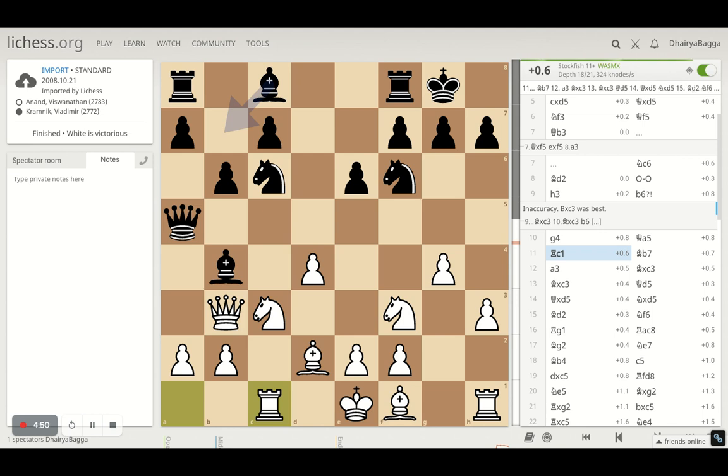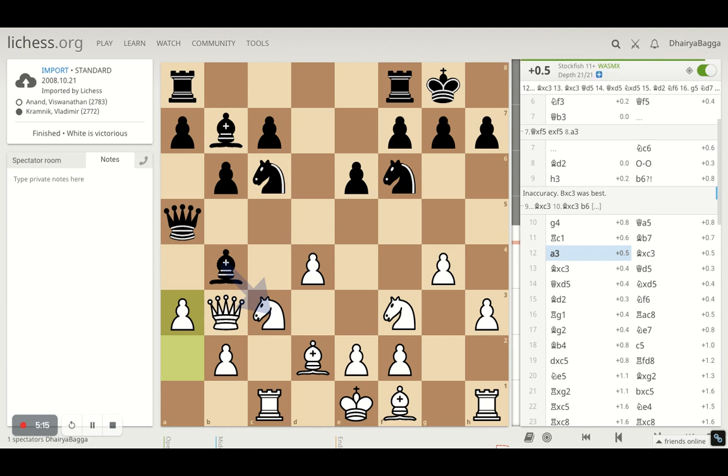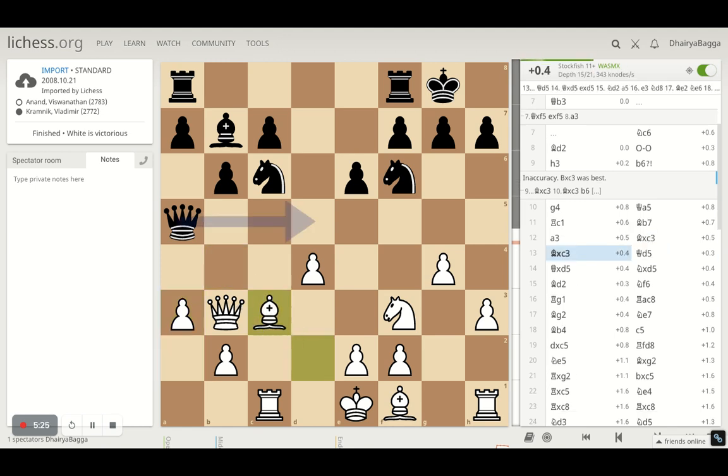Rook to C1 by Anand makes sure the Knight is defended with the Rook so the Queen is free to operate without babysitting the Knight. Bishop to B7 by Kramnik, and Anand plays A3, making sure the Bishop either has to take or go back — going back would be passive, so Kramnik takes. Anand takes back with the Bishop and now this structure is pretty nice for Anand, with pawns and Bishop controlling the center pawn chain. Kramnik again offers a Queen exchange.